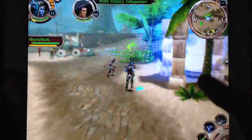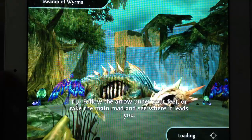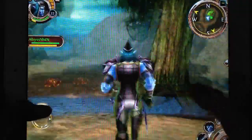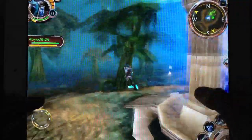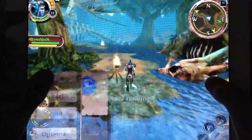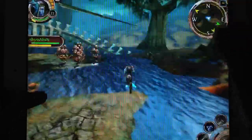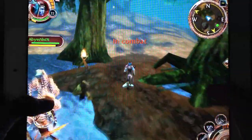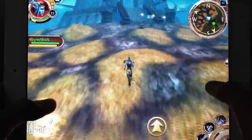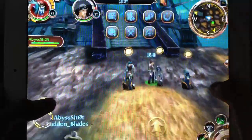Let's teleport back to Necromancer's Academy and turn this thing in. We do have the Lost Tribe quest, but I think you need to be level 23. Level 23 is where you get all the quests from Glimmermore. I'm not too sure they're going to put it like that.